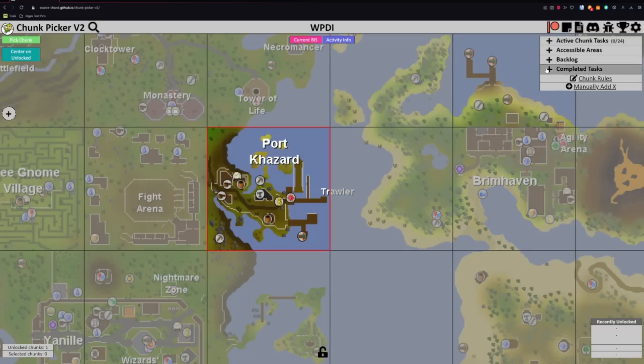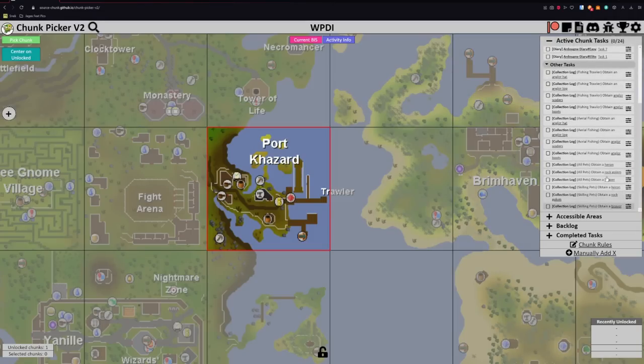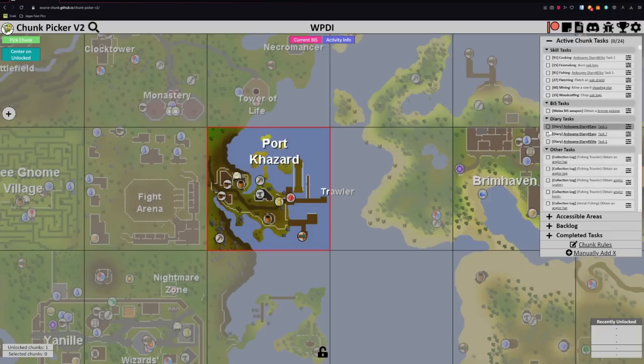I will be using the supreme chunk rules. You guys can see at the very bottom I have all these pets I have to get. The basic task list includes getting 91 cooking, and I'm not fully sure about firemaking and woodcutting - I'll explain why when we get there. I'll likely need 99 or even 100 million XP for the beaver pet. Also 81 fishing and 90 mining because of the shooting star, though I don't know where that is yet.